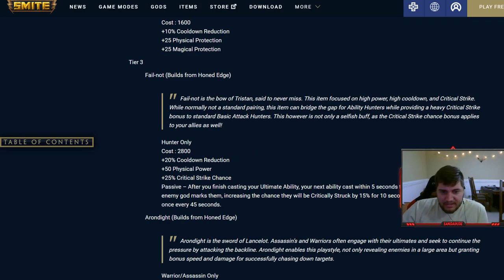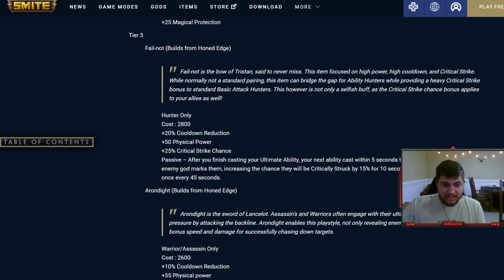Fail Not is a bow of Tristan said to never miss, focused on high power, high cooldown, and critical strike. While not normally a standard pairing, it bridges the gap for ability hunters while providing a heavy crit bonus to standard basic attack hunters. This is not only a selfish buff — the critical strike chance bonus applies to your allies as well. So if you're playing Ullr at 2800 gold you get 20% CDR, 50 power, and 25% crit chance.